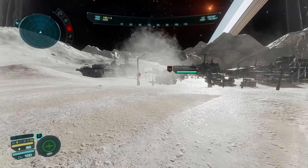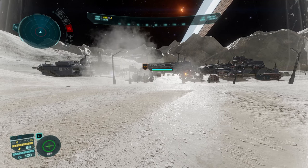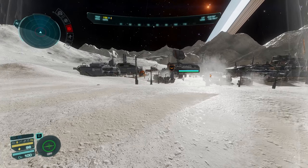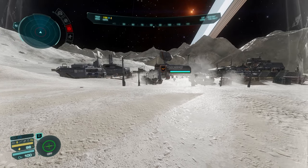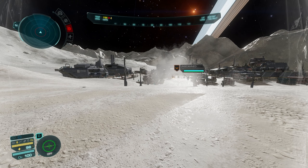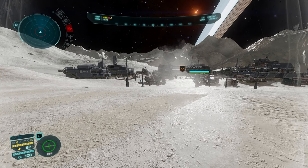Hello everyone, today I'm going to quickly run through how I use the on-foot menus in Elite Dangerous Odyssey and hopefully you'll be able to see how you can navigate them for yourself. There are three on-foot menus that we need to navigate: the item wheel, the emote wheel, and the Insight Hub.